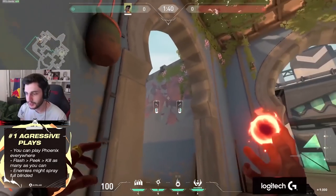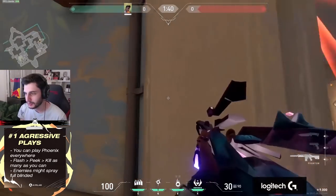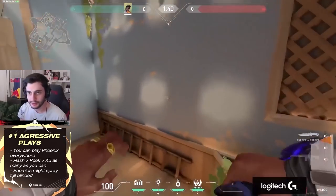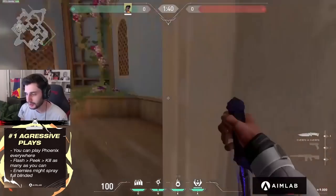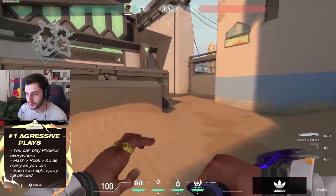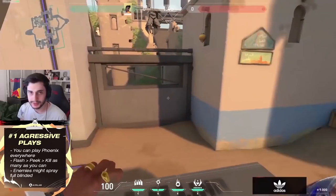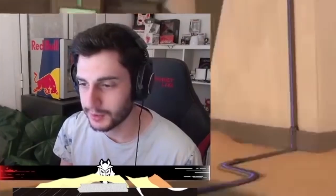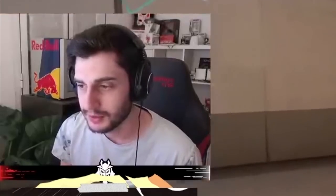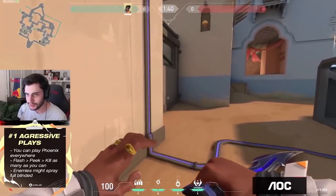You're here with your flashbang ready, your teammate spots the enemy team. You flash them and you pick them and you kill a lot of the people pushing. Someone spots it, you're ready, you flash, you peek and you kill as many as you can. Watch out because they usually get fully blinded and they try to spam the corner because they have no escape, so they commit to spraying full blind. You need to make sure that you dodge the bullets or hit them really fast, otherwise you might die.